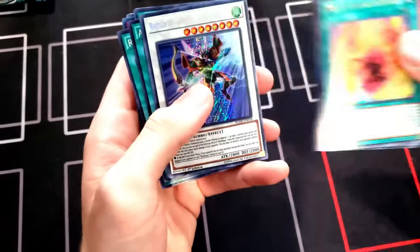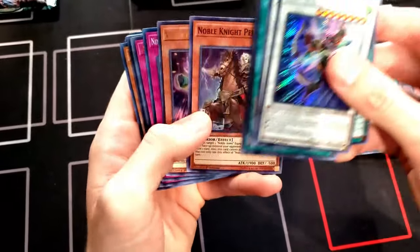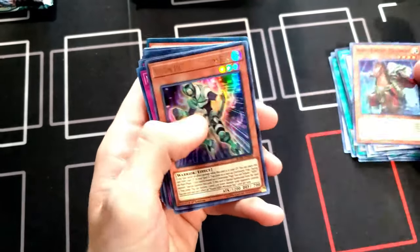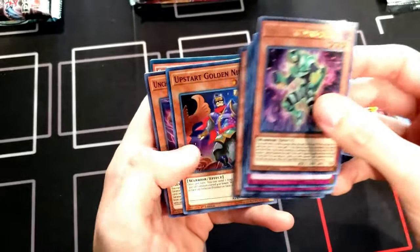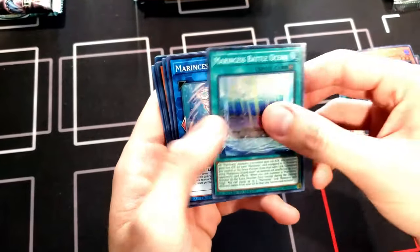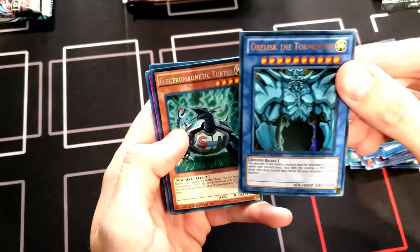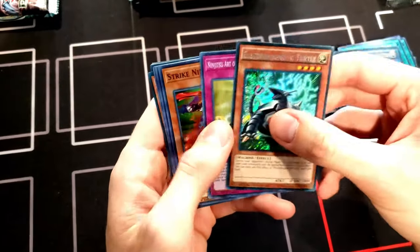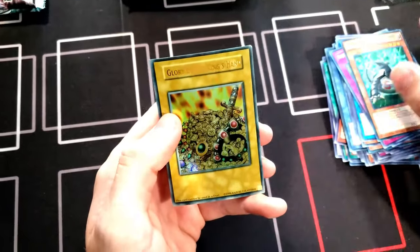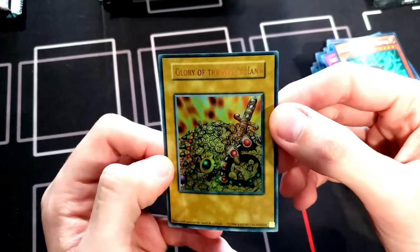We got some interesting cards from the blisters — a couple Ultras, a couple Secret Rares. We did get a Noble Knight card from the King Arthur Noble Knights of the Round Table storyline in Yu-Gi-Oh. A bunch of Gookies and Cybers cards. We did get a God card — Obelisk the Tormentor, pretty cool, from YGLD. And from some of the Special Edition Ignition Assault packs, we got the Electromagnetic Turtle. We also got the token from the Duelist Kingdom Tournament in Yu-Gi-Oh season one, so that was kind of cool.